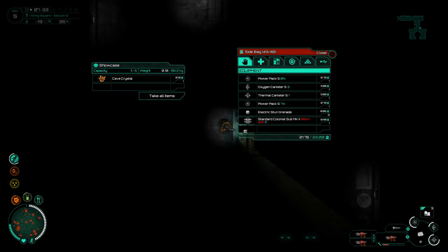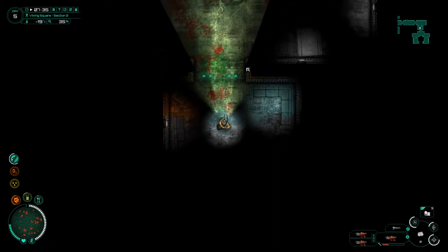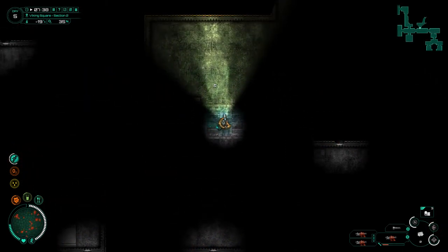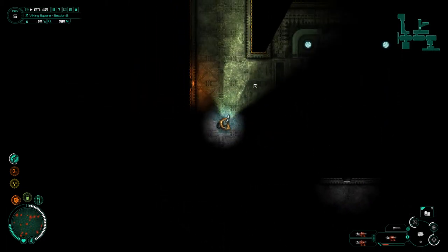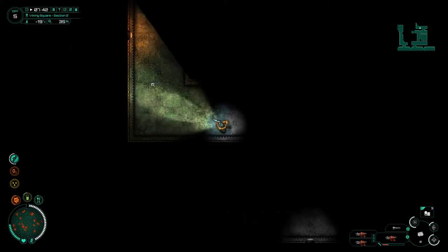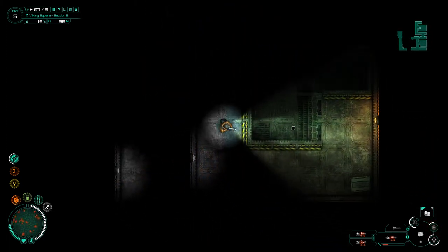There's a gem - what about this side? Cave crystal - nice, but not exactly what I'm after. I bet what I want is behind that wall. We're out of armor, out of thermal protection and pretty much running out of oxygen protection. There's the elevator, which must mean this one over here is... that's the stairs - nice, but not what I'm after.